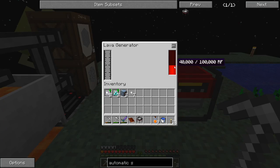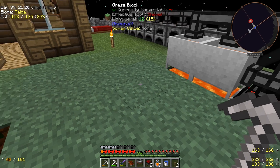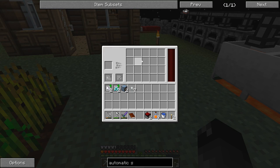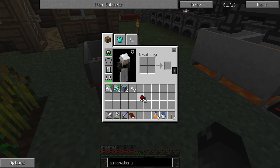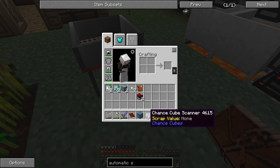The lava generators made 40,000 RF off one bucket of lava. We're gonna have to find a place for all these things. We'll also need a vacuum hopper once the Automatic Sieve is running — actually no, the Automatic Sieve puts all resources in its internal inventory, it doesn't scatter them like the regular sieve with autonomous activators. We might do this method first; I'm not sure if it's faster or slower. Let's go to the quest book and claim a reward — that reward bag gave us a Chance Cube Scanner.